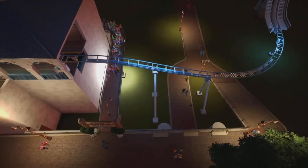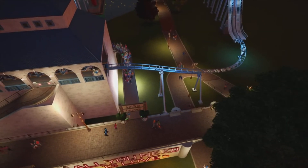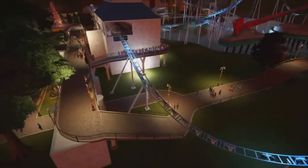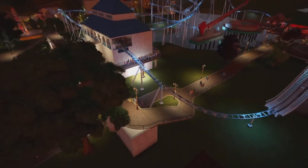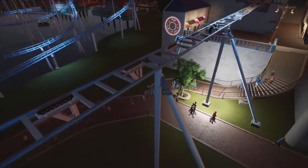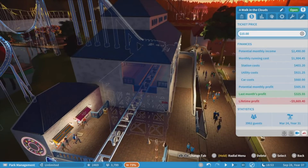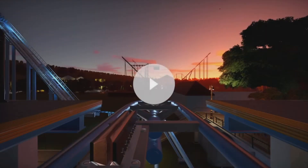One final thing before the POV: I had to create two custom supports right here because there's pathing and the game automatically removed the supports that would normally be there. This is the first time I've attempted any sort of custom coaster supports, and I tried to make them match the ones in the back. I think I did a pretty good job. It's still the same type of coaster that was originally here, and the stats confirm that.